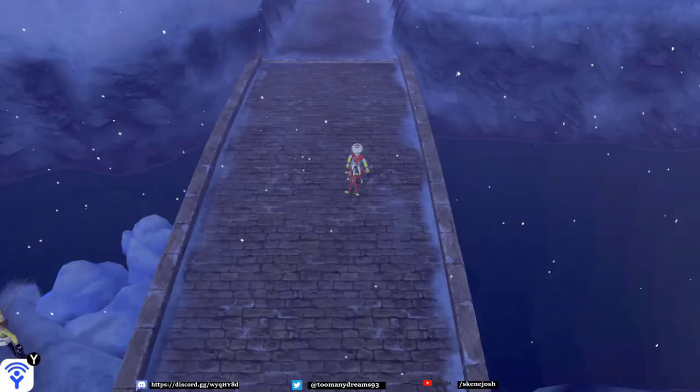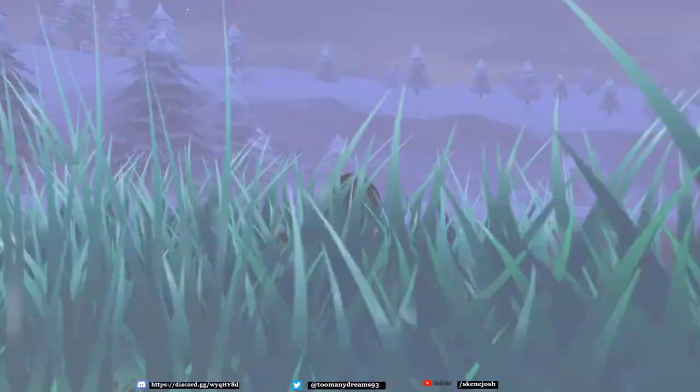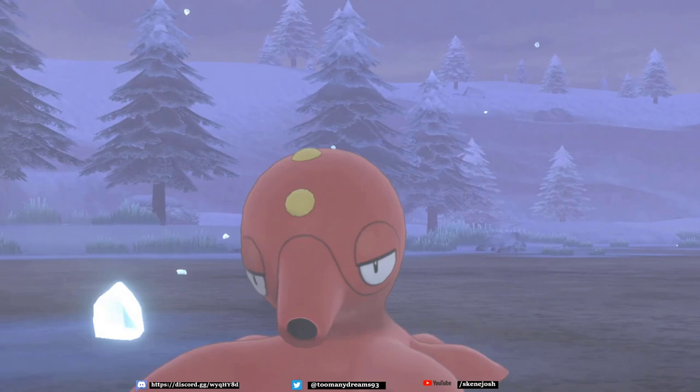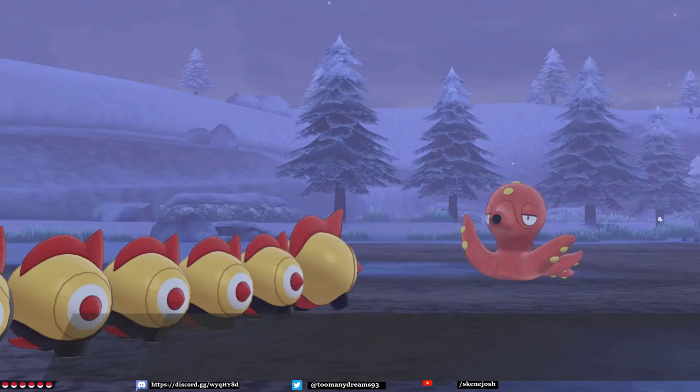So we will head down and find ourselves a nice patch of grass. This one looks nice enough - as you can see there's a little Pukumuku in there. We run around in this type of grass, and this has a 5% chance to give us what we want. So let me run around in circles until I get a Pinchurchin.